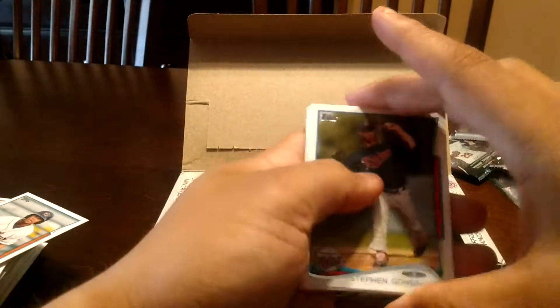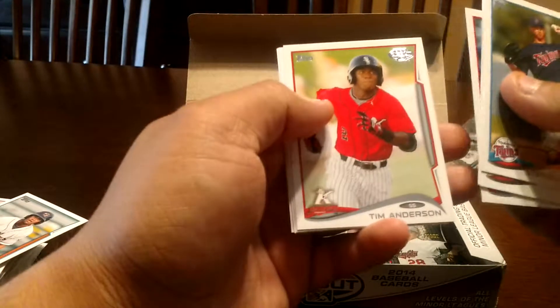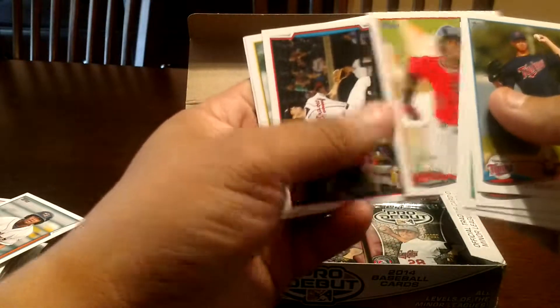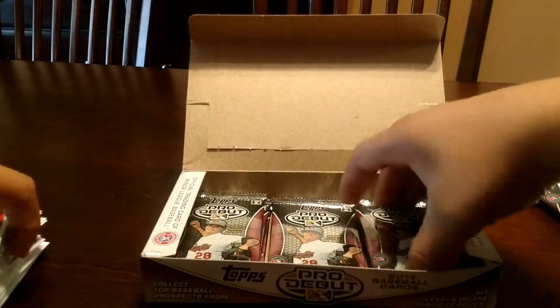Christian Arroyo — got traded I believe to Tampa Bay. Gonzalves, Reese, Nunez, Lewis Brinson — nice one right there. Tim Anderson, I think he's a White Sox — pretty good player right there. Hoyt, Barnes — a lot of nice base for TTM for sure.